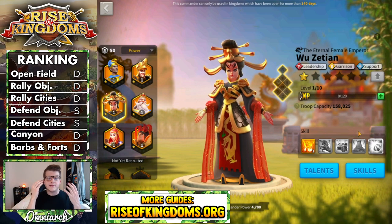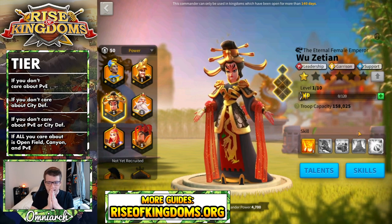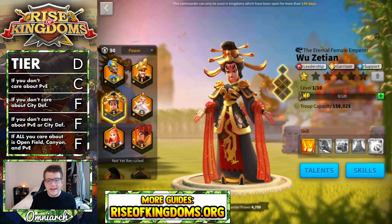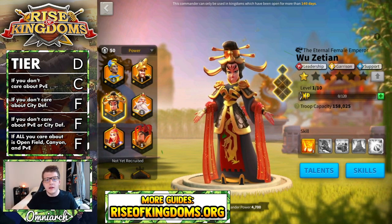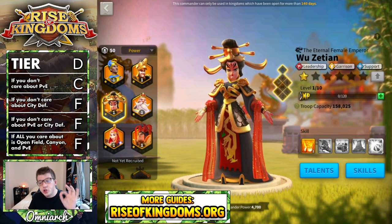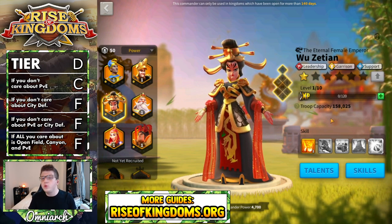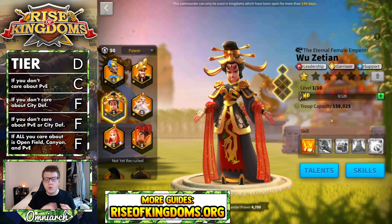So with all of that being said, we have to talk about Wu Zetian as an investment. Should you be putting sculptures into Wu Zetian? Honestly, Wu Zetian is a D tier investment in my opinion. If you are in KVK two or KVK three and you want to invest in Wu Zetian, I think that's a decent choice. If you are a very powerful whale in your kingdom with extra sculptures to invest, Wu Zetian may be a really good choice in the early game for investing in a garrison, especially with the skill damage meta. But the problem with Wu Zetian as an investment is she's only good at one thing, and even still there are commanders that outclass her — again, Theodora, YSS, Zenobia.